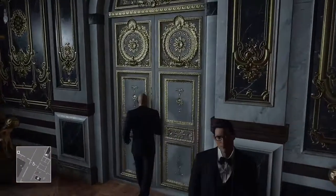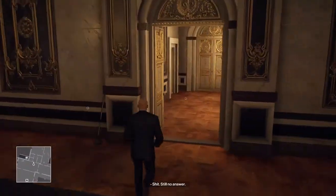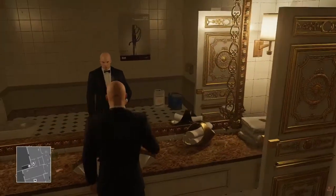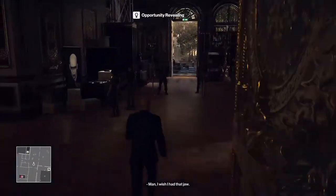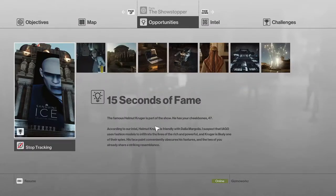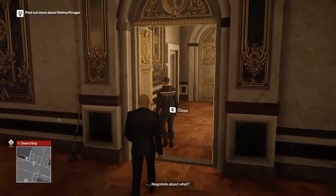Right after you exit the red carpet room through the double doors, go into the bathroom and interact with the sink to overflow it. If you haven't found the opportunity yet, go left instead of right when you exit the red carpet room. The opportunity is called '15 Seconds of Fame.' A guard will notice that the sink is overflowing.